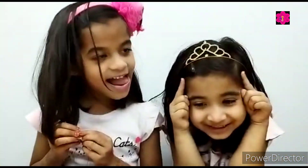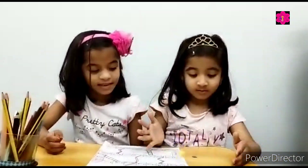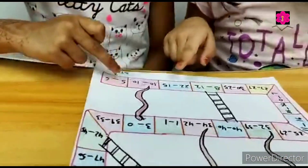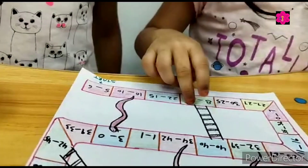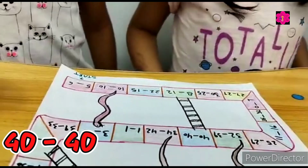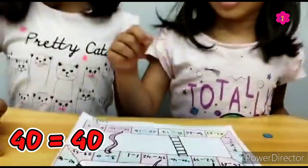Come on, it's your turn. Show me — 4. Okay, start. Count: 1, 2, 3, 4. 40 and 40. Equal. Yes. Very good!